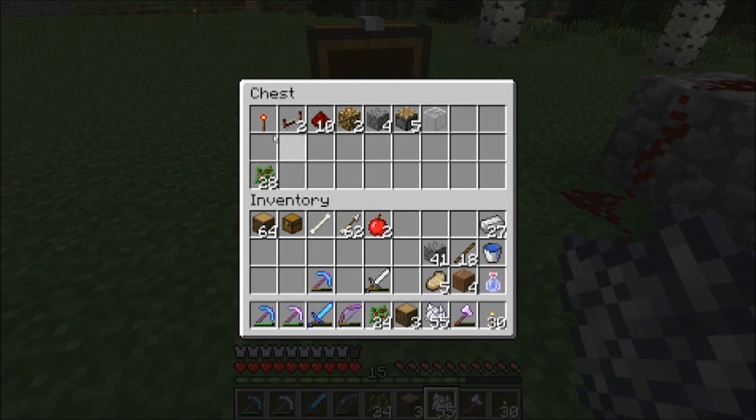You will need: one redstone torch, two redstone repeaters, ten redstone, two glowstone, four cobble, five pistons, and one block of glass.